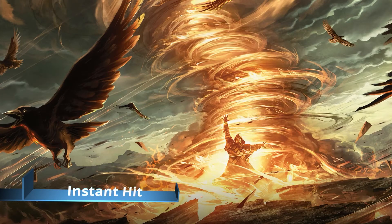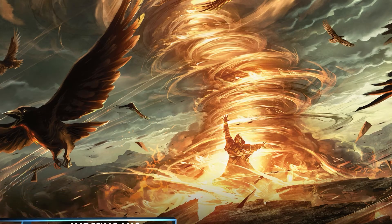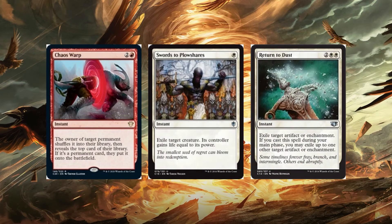You also want some instant-speed targeted removal. At any point in the game certain things can become an issue and you want to respond at the right time. Chaos Warp can target any permanent and shuffle it back into the owner's library. Swords to Plowshares exiles a creature. Return to Dust can exile up to two artifacts and enchantments if cast during the main phase, or one artifact or enchantment otherwise. Exiling or shuffling back into the library is huge for dealing with troublesome targets.